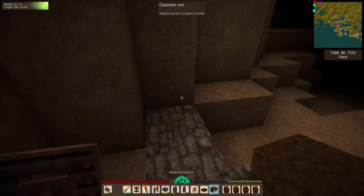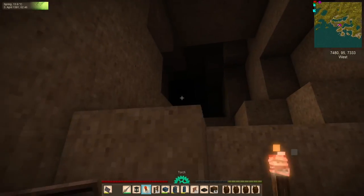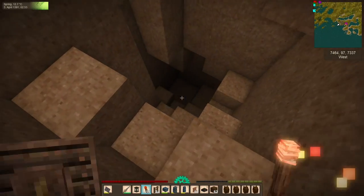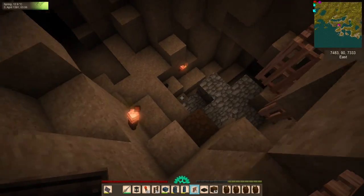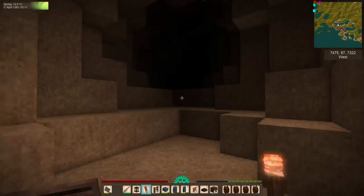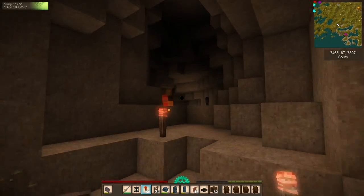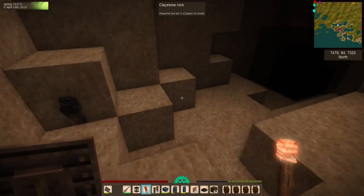Let's start up here and head up, lighting everything up. We can block this off too if we wanted to. Dead end — never seen one of those before. We'll leave torches here to close off any spawnable locations. There's lead here — I forgot about this lead. And sulfur! We might stick around and grab this lead and sulfur just to take home with us.